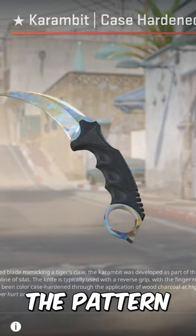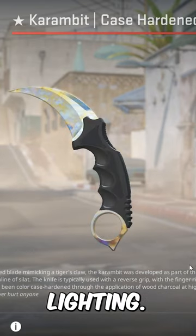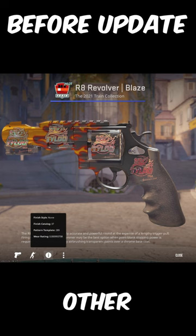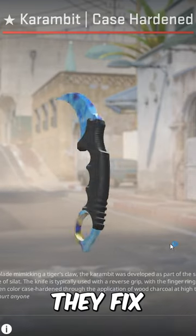Even gold gems have been made different. The pattern 51 gold gem karambit turns silver and looks great under the new lighting. CS2 has made countless other changes but also destroyed some skins at the same time. What else should they fix?